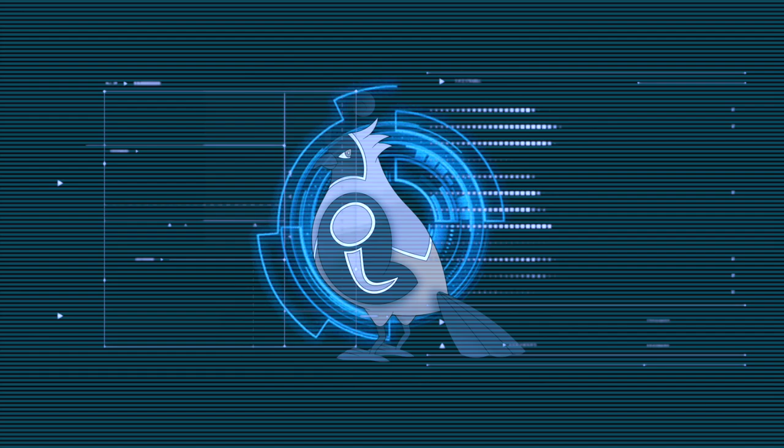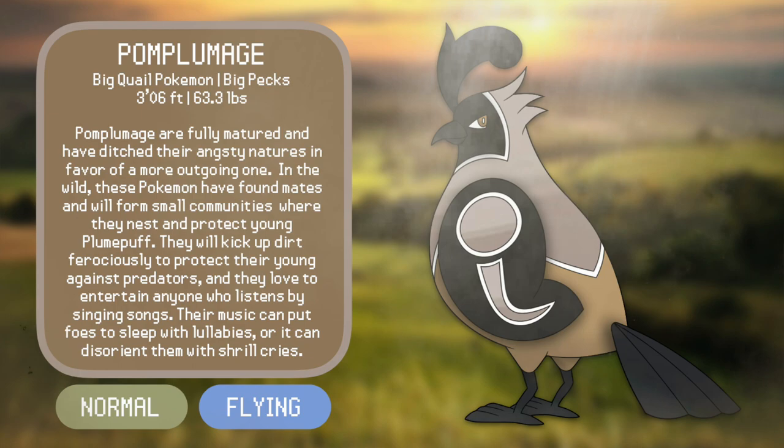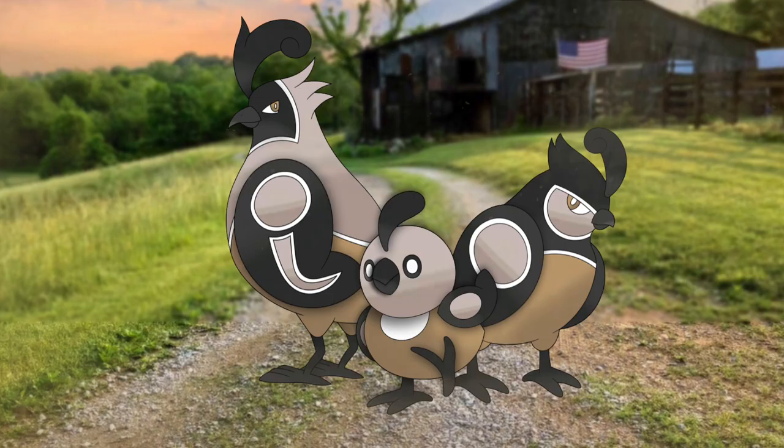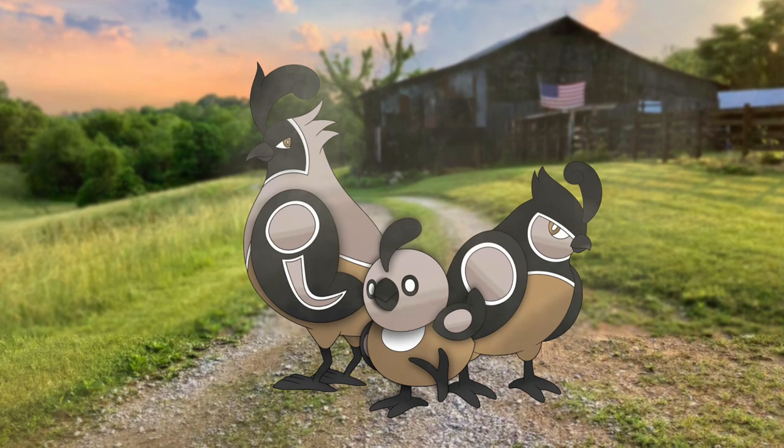Introducing Pomplumage, the Big Quail Pokémon. Pomplumage are fully matured and they've ditched their angsty natures in favor of a more outgoing one. In the wild, these Pokémon have found mates and form small communities where they nest and protect young Plume Puff. They'll kick up dirt ferociously to protect their young against predators, and they love to entertain anyone who listens by singing songs. Their music can put foes to sleep with lullabies or disorient them with shrill cries. Pomplumage fully embraces the pompadour aesthetic, with a giant head plume, and I made the patterns on its wings look somewhat like a music note, while also referencing the actual patterns of quails including the black markings on its face. Overall, I hope I was able to create a low-key bird evolution line with a cool cultural tie-in and a fair amount of personality.